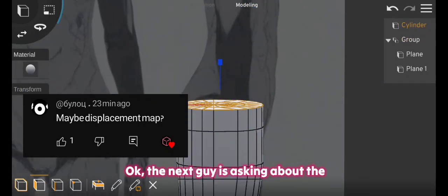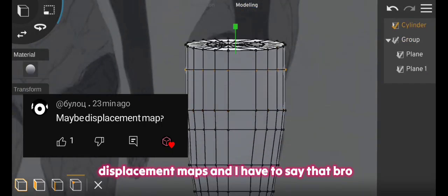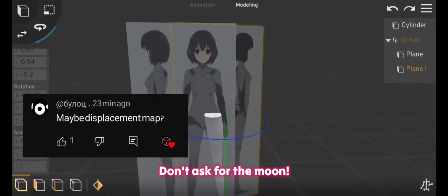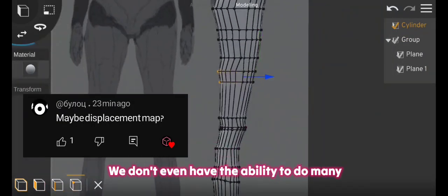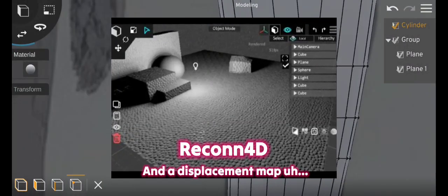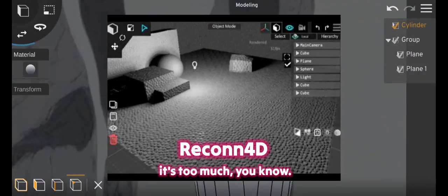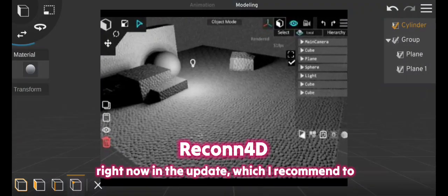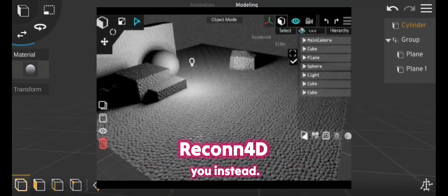The next question is about displacement maps. I have to say, don't ask for the moon — we don't even have the ability to do many basic jobs in the app, and a displacement map is too much. But happily, Recon 4D now has normal maps in the update, which I recommend instead.